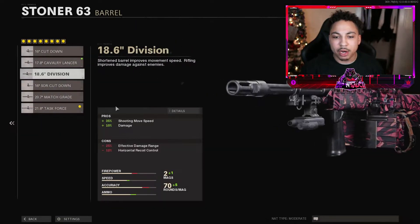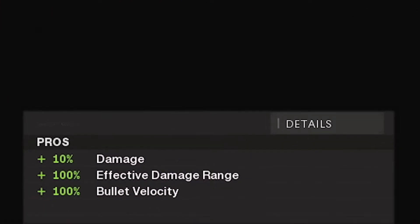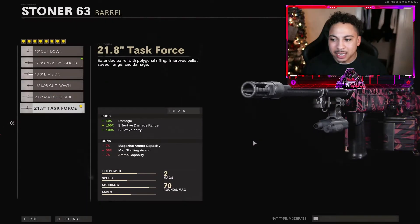Swinging over to the barrel, I'm running with the Task Force. Looking at the pros versus the cons, we get an increase to damage, effective damage range, and 100% bullet velocity. We are going to lose some things as far as ammo, but this gun already has plenty of ammo within itself, so I don't think we need to worry too much about the cons.